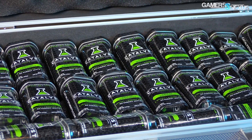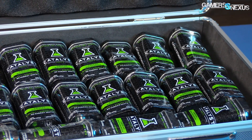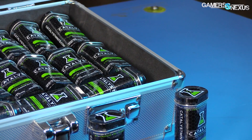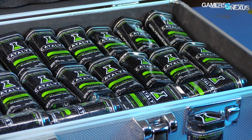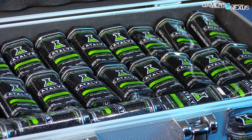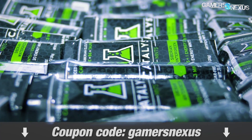The coverage is brought to you by Catalyst Mints, a new energy consumable designed to provide focus and energy without the crashes or jitters of energy drinks. Catalyst Mints are a new product made in an allergen-free FDA-registered facility in the USA. Use code GAMERSNEXUS for 5% off at the link in the description below.